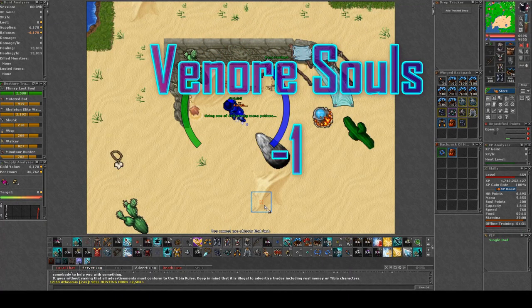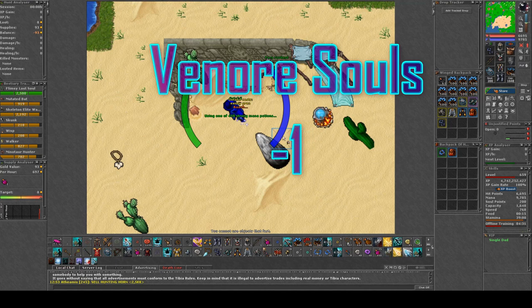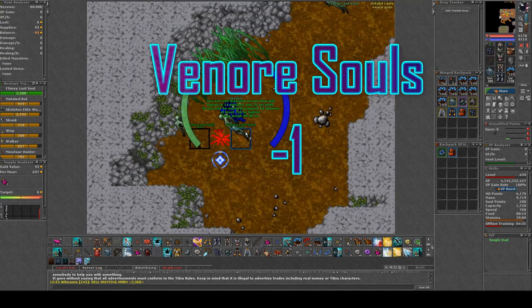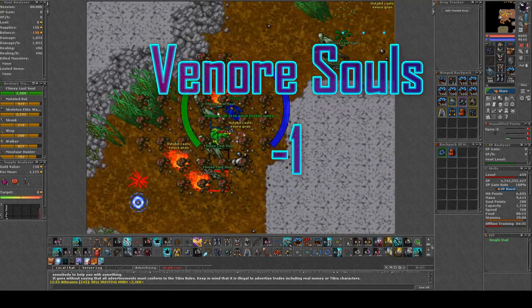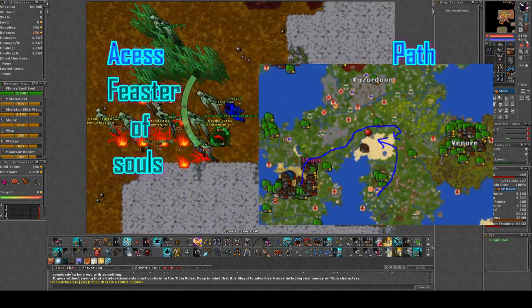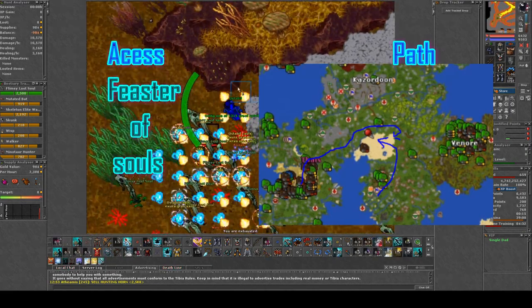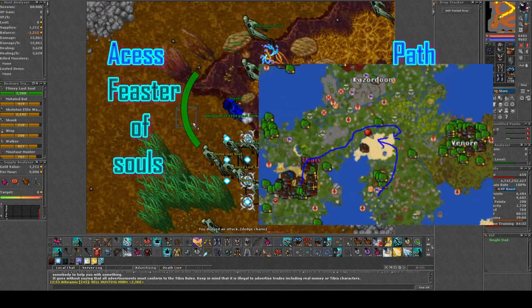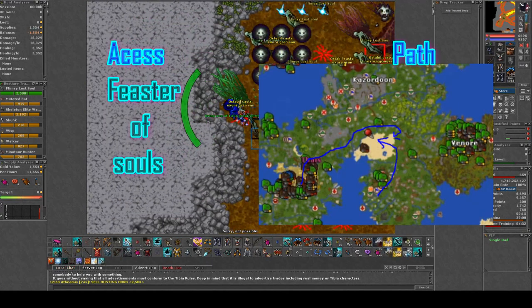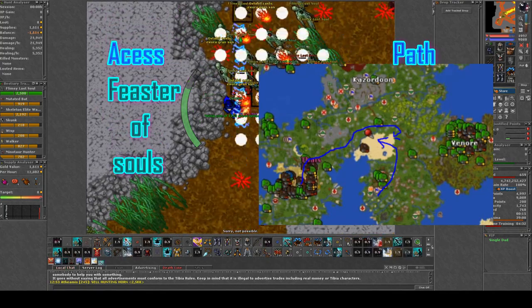Hello friends and allies, welcome to Venore's Souls minus one. This is not your typical Paladin spawn since the monsters here are strong against physical, but we're gonna try anyways because they are kind of damaged by the Massan. To gain access you need to have done the Feaster of Souls quest, but you do not need to finish it — you need to have killed the brain boss so the floor doesn't hurt you. I like to go through the green teleport, but you could also just run from any city.